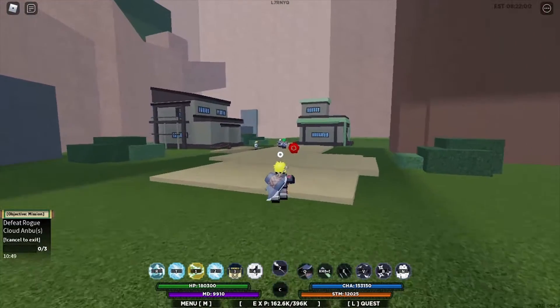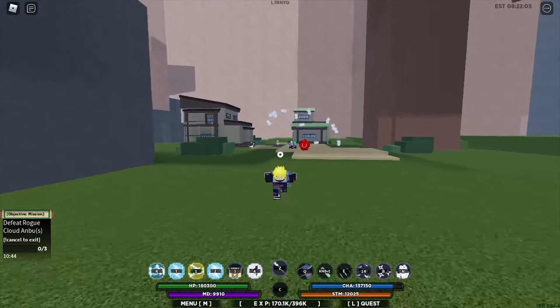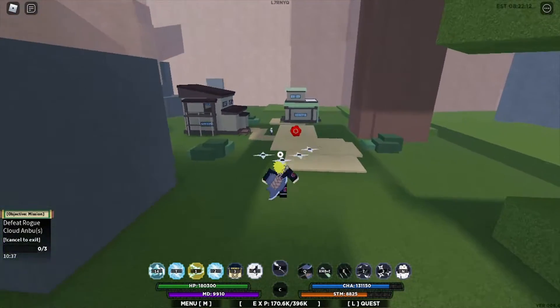The first skill is paper bird — it shoots a paper bird and causes a paper explosion. It's pretty nice. The next one is shuriken seeker — it shoots shuriken paper and it stuns your enemy for a second, ending the combo.